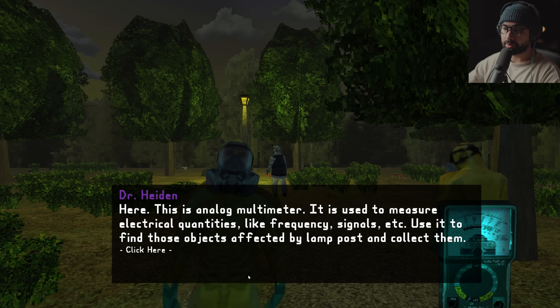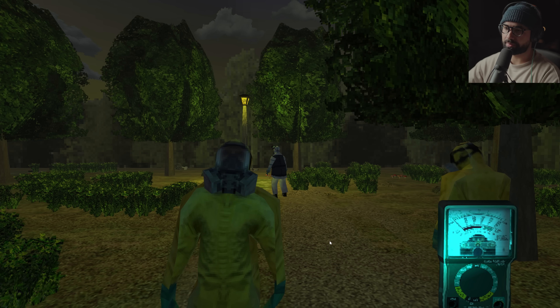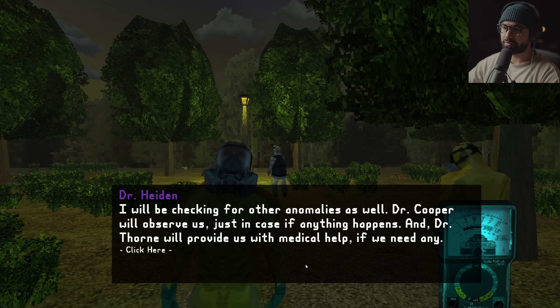This is an analog multimeter — it is used to measure electrical quantities like frequency, signals, etc. Use it to find those objects affected by lampposts and collect them. I'll be checking for another anomaly as well. Dr. Cooper will observe us — just in case if anything happens, find Dr. Thorne, he'll provide us with medical help if we need any.